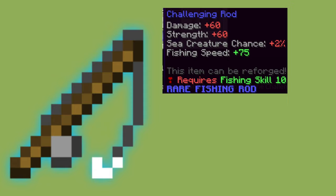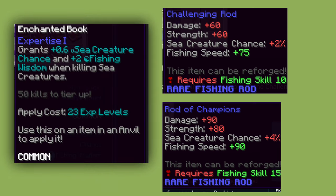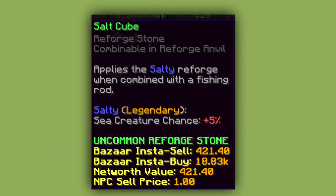For the next stage of fishing, you can first take the Challenging Rod or go straight to the Rod of Champions. This is enchanted like the fishing rod, additionally with the Expertise enchantment. Don't forget to reforge — Salty is the best option here.